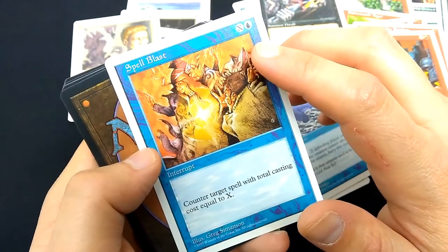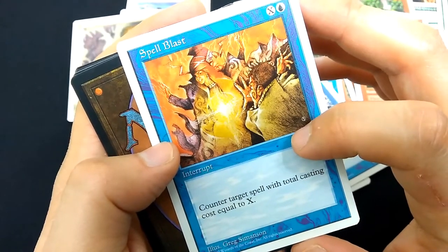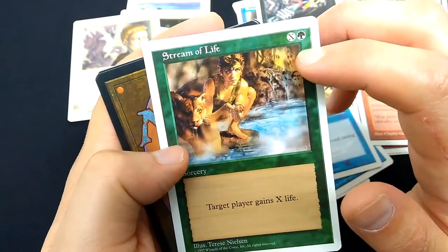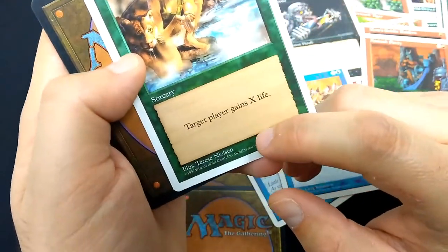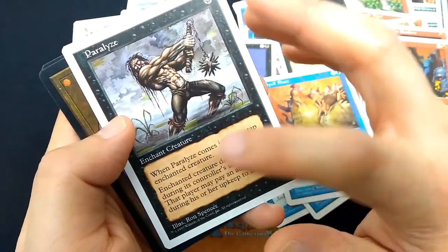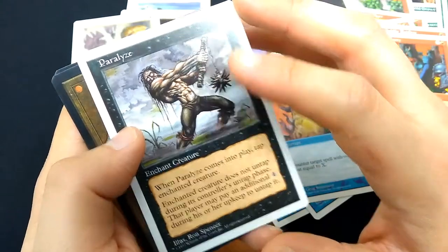Spell Blast — X and a blue interrupt, also known as an instant nowadays. Greg Samson art. Counter target spell with total casting cost equal to X. I've used this spell in 4th edition — it's a counter spell where you counter based on CMC. Stream of Life — X and a green sorcery. Target player gains X life. Art by Therese Nielsen, beautiful art from her as always. Paralyze — 1 black mana, enchant creature. Art by Ron Spencer. When Paralyze comes into play, tap enchanted creature. Enchanted creature does not untap during its controller's untap phase. That player may pay an additional 4 during his or her upkeep to untap it.